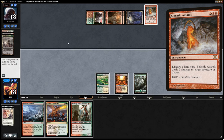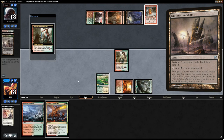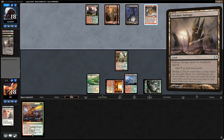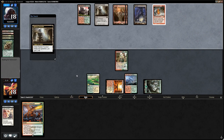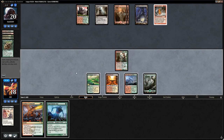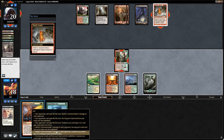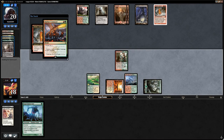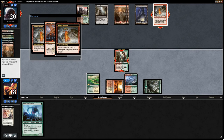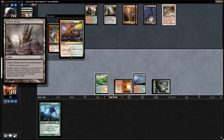We draw Experiment One and attack first, expecting the opponent to use Seismic Assault, so we use Atarka's Command to deal 3 damage and give our creatures +1/+1. The opponent discards the Gitrog Monster and uses another Seismic Assault on the Burning Tree. So the opponent is on Sakura-Tribe Elder, Gitrog Monster, Abrupt Decay, Seismic Assault, and Dakmor Salvage which has Dredge — a land-focused deck that can keep getting lands back. We play out Experiment One, fetch a Stomping Ground, and pass.